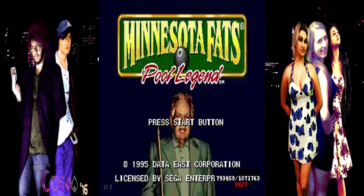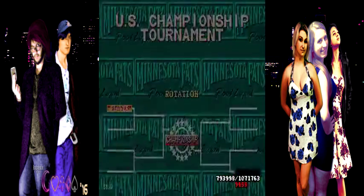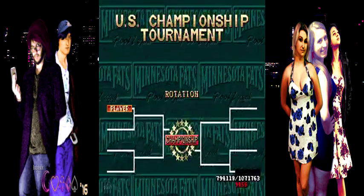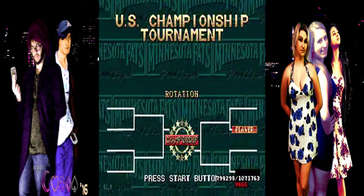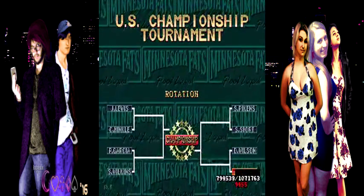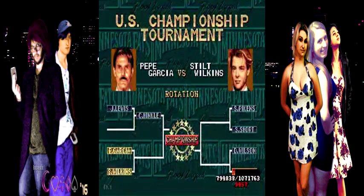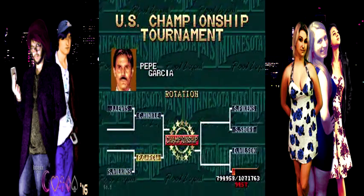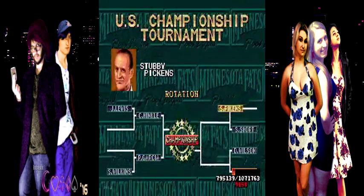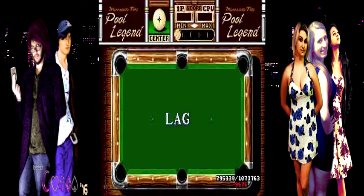Welcome to Part 6 of the Minnesota Fats Pool Legend Commentary. Has anybody noticed that the Sega logo appears to have a few pixels messed up on the E? If you pay very close attention to the E, there's a little white dot just sticking out in the middle — in the second leg — in an area that's not supposed to be there. It's like somebody glitched up the logo.